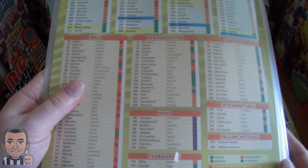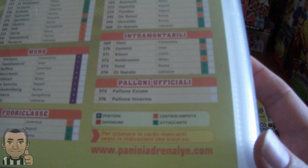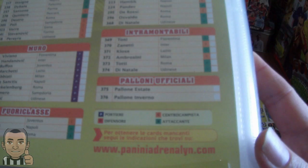As we've gone through the complete checklist in an earlier video, we've got limited edition cards of the Fuhrer Classici, which are the top champions, and the Intramontabili - there are only 200 of each of those cards produced, and only 100 of each of the official balls: the Winter Ball and the Summer Ball. So it's going to be very difficult to complete the set, but we'll give it our best shot.